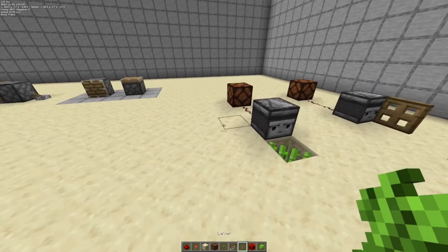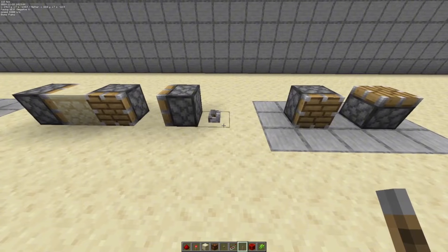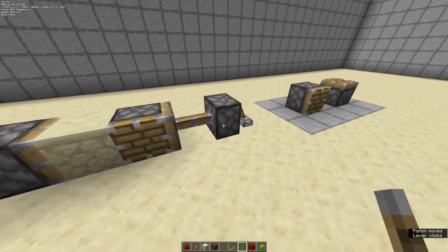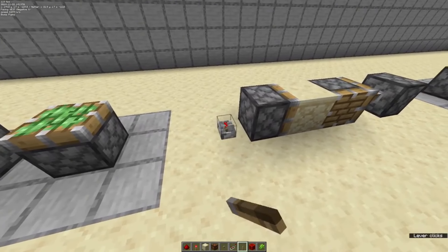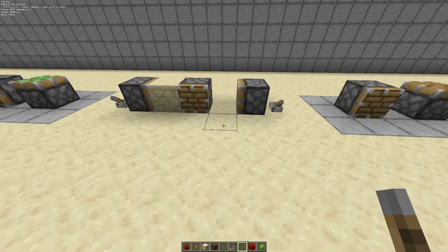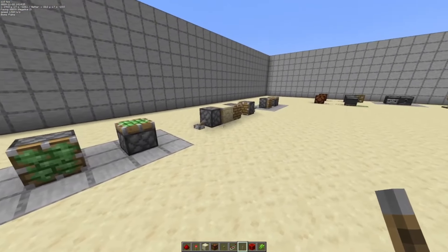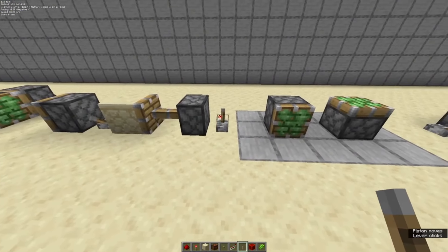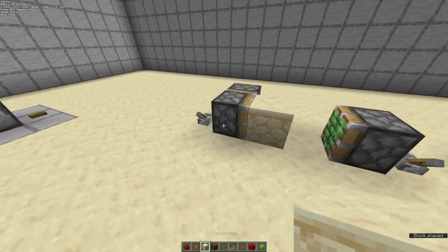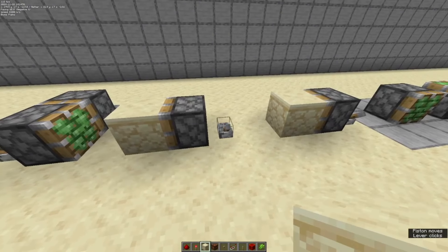Moving on, we're going to talk about the pistons. A piston can be placed in any orientation and it can move up to 13 blocks, as long as they are movable blocks. Movable blocks include pistons, but a piston with an extended arm cannot be moved. Other blocks that cannot be moved include obsidian, furnaces, and most blocks that have a storage UI such as droppers, hoppers, barrels, and chests. The sticky piston, like its non-sticky counterpart, will move blocks, but instead of leaving the block it will bring the block back with the face of the piston. A sticky piston will not stick to another sticky piston, but you can steal a block from a sticky piston with another sticky piston.